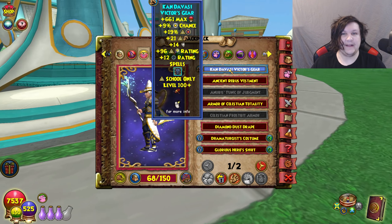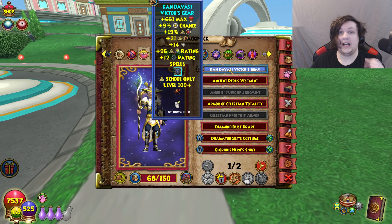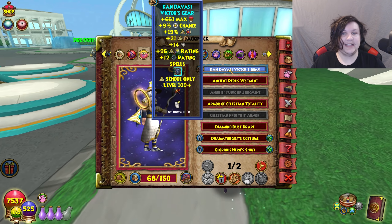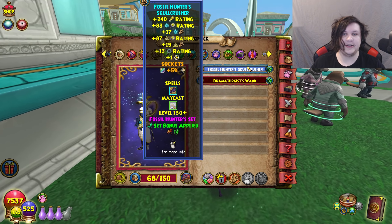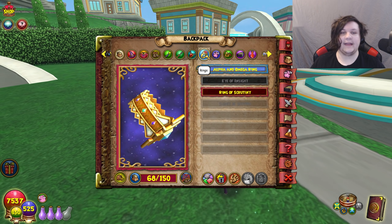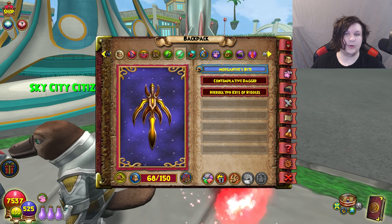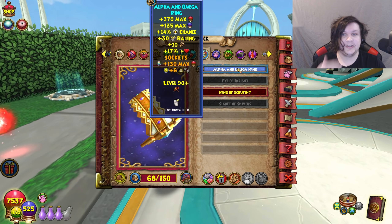The only difference for hats may be Ice, Balance, and Death who want that resist. The robe is going to be a pick-and-choose depending on school — for Myth and Fire I'm probably not upgrading because I like having accuracy and power pip. But for Ice, it's 100% worth upgrading to Merciless: ten more damage and 800 more health is just better overall. For the wand, Merciless is going to be really solid especially with pierce and high damage, unless you have Fossil Avenger gear. Athame and ring: definitely Merciless from here on out — what they did is absolutely crazy.